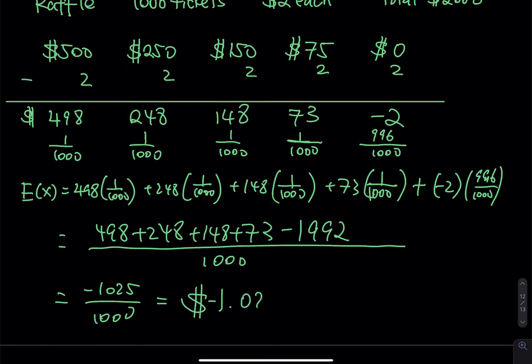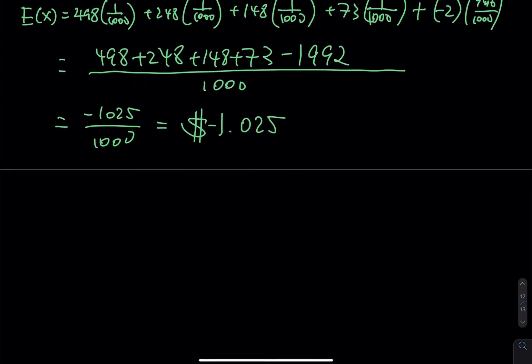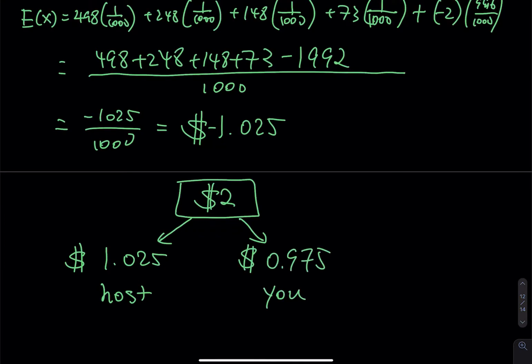Is this a fair game? Here is how your two dollars are split. The negative 1.025 goes to me as the host — that's more than a dollar from your two-dollar investment. The rest, about 97.5 cents, goes back to you. Do you want to spend two dollars to earn 98 cents? You don't, but I'm okay with it. The host always wins — the game is never fair to you.